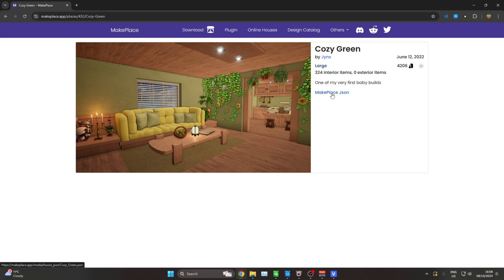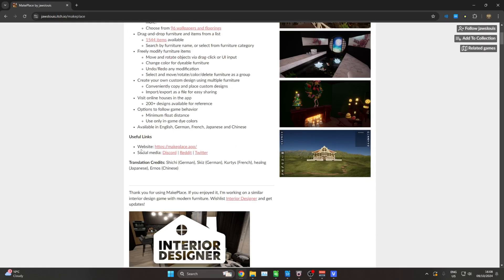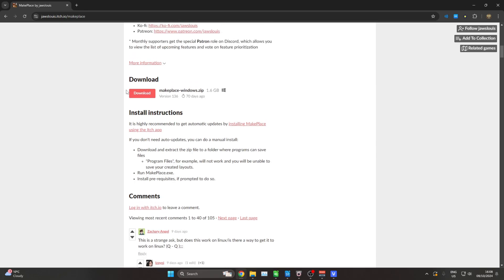Some builds don't have the JSON file — I don't know why they even bother uploading without it. Some of them sell it for a cheap price, maybe $5 or $10. But as long as you have it, you can install it for free. Before going further, you want to go to the download section and download the MakePlace app. This is a separate app outside of the game which lets you view the inside of houses before you decide to try a build for yourself.